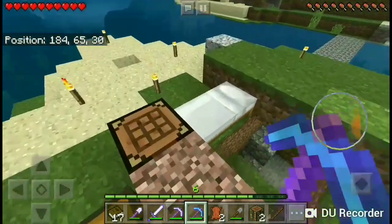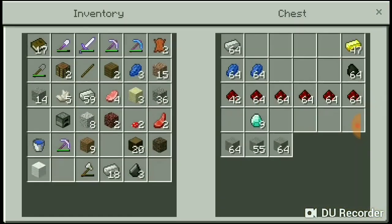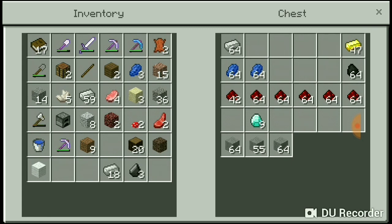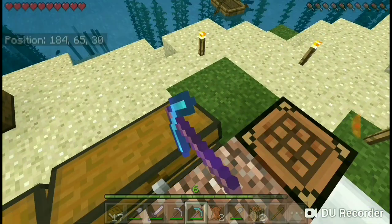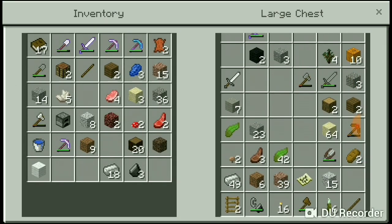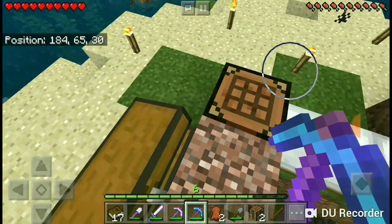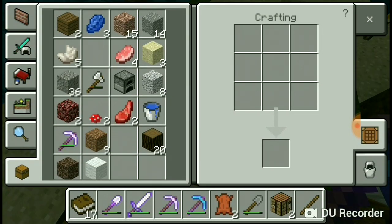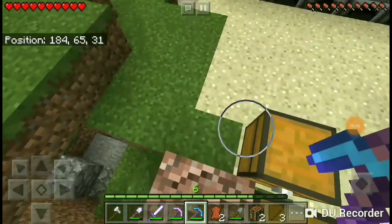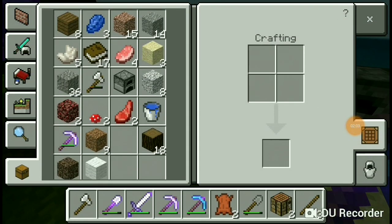Where's our iron axe? We're gonna craft up a new iron axe and have a new set of materials, armor, and stuff. I need my iron — I'm gonna craft it up right now. We're heading over to the crafting table.